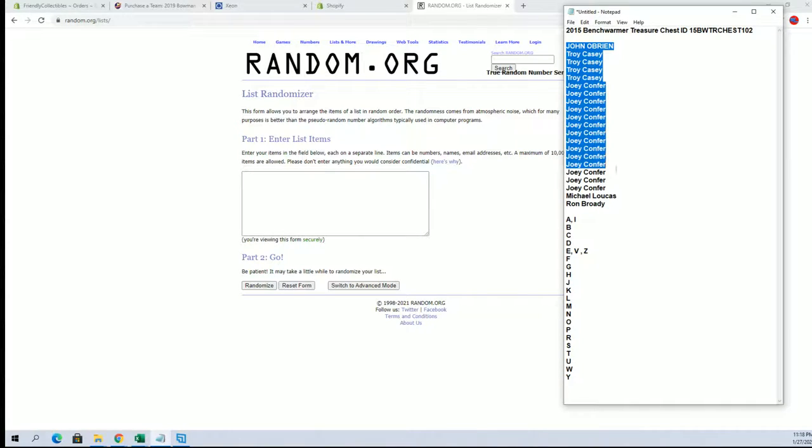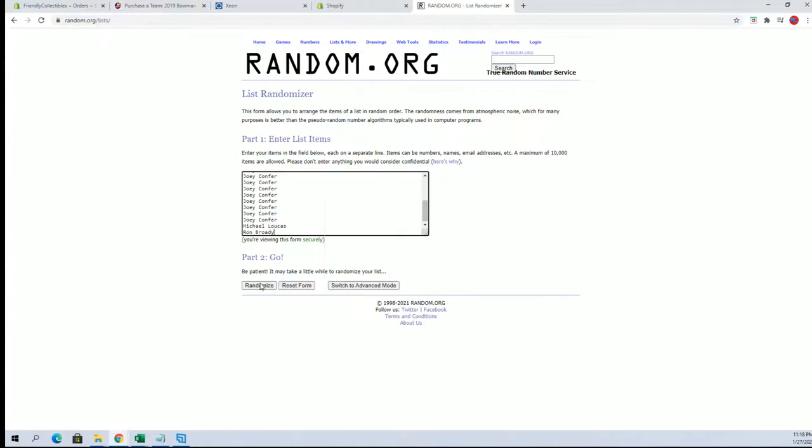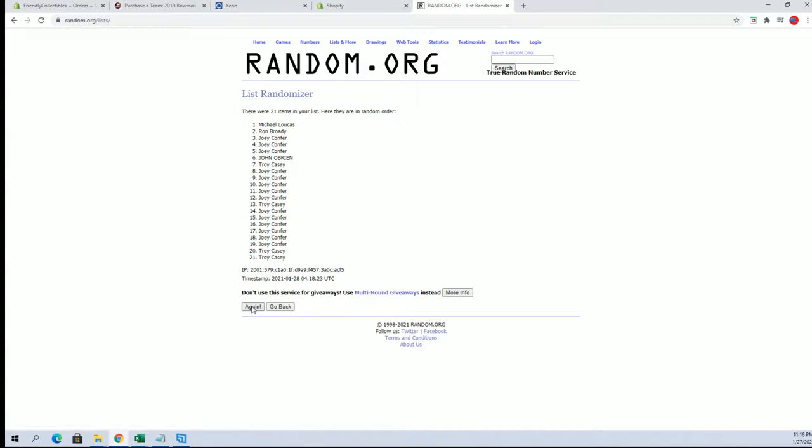Okay, John O to Ron B. We got a 21 flip here. This is names and letters, seven times each.